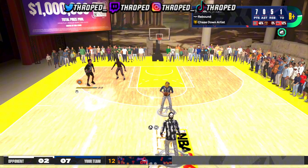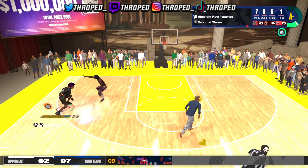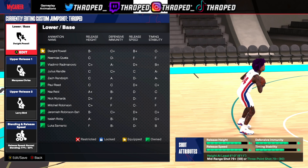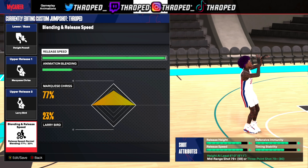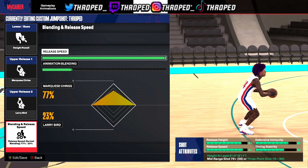If y'all want to see how to make this build, I'll leave the link down in the description. This build goes crazy with the dunks - I can dribble a little bit, fade, and green. This is the jump shot right here at the end. Make sure y'all drop a like, let me know if y'all want to see more videos like this. I got some more bangers coming and I'm out - peace.